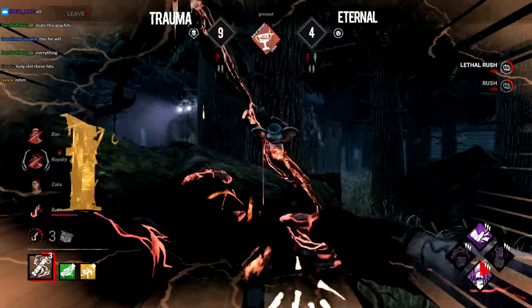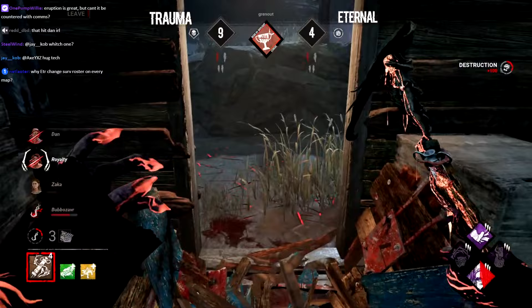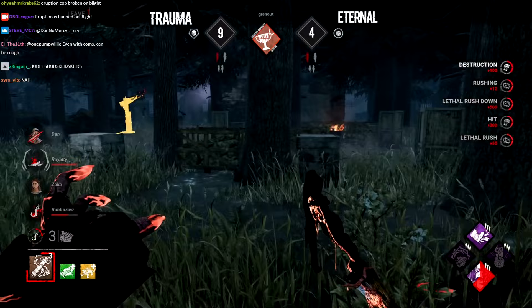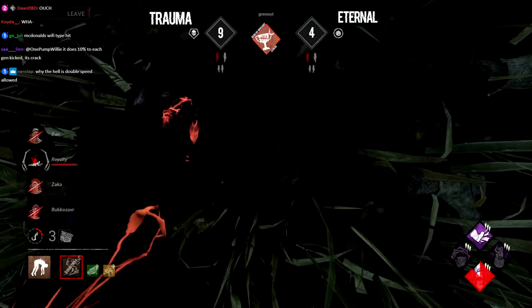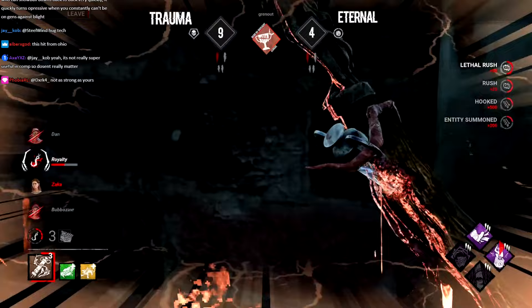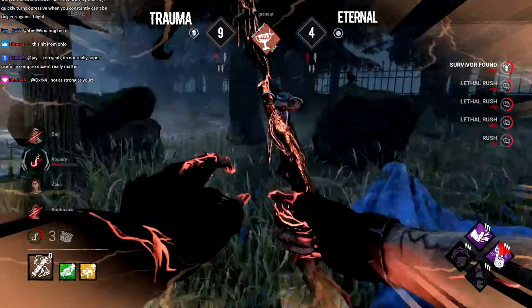Two survivors injured and one on the hook — if Granout finds Zaka or one of the injured survivors, he can force this game to a standstill. With blood leading a trail toward Royalty, Zaka is the only one who can go for the save right now. Granout gets the hit right through the pallet onto Royalty. Heading back immediately to Bubble, seeing Zaka going for the save — he doesn't have charges up yet, so the save comes through, but the injury onto Zaka comes through as well. Now everyone's injured — back in that situation Granout was at the start. Royalty already put back on the hook. Granout knows the whereabouts of Zaka and Bubble. The real question: is Dan going to finish a generator before Granout takes advantage?